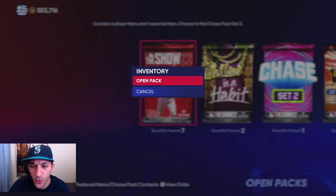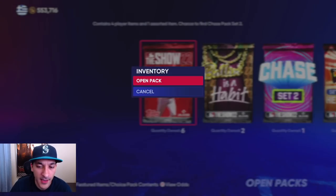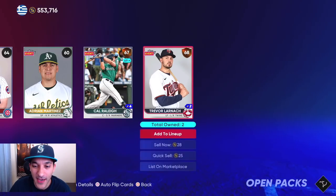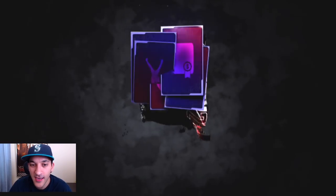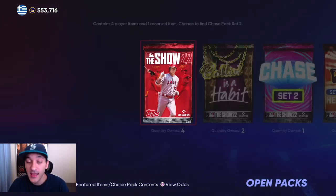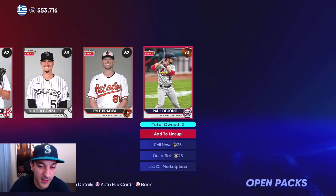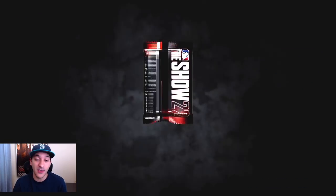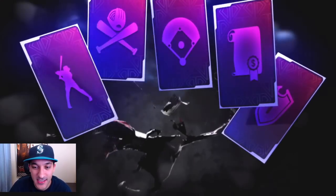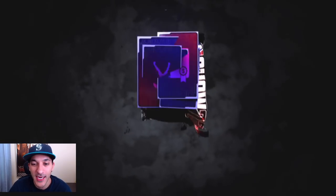These packs are really really bad right now — we get another bronze. Let's see what we can get in the last five Show packs. We've got some Ballin' packs, hopefully due for a diamond in those, and the headliners, and obviously the chase pack is going to be pretty big for us. Last Show pack — and no diamond. Crazy.